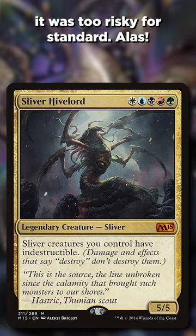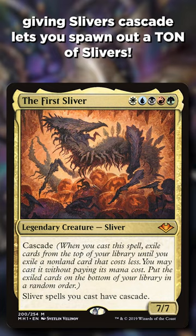When Modern Horizons hit, we got the first Sliver giving Slivers Cascade, which lets you spawn out a ton of Slivers. But not counting the Slivdrazi monstrosity and Mystery Booster, we haven't seen a new 5-color one in a while. Well, the Commander Masters decks changed that with Sliver Grave Mother — you can suddenly have a huge Sliver army out of your graveyard, itself included.